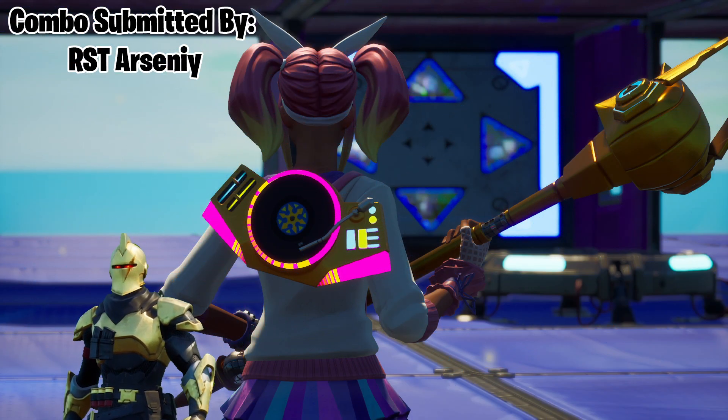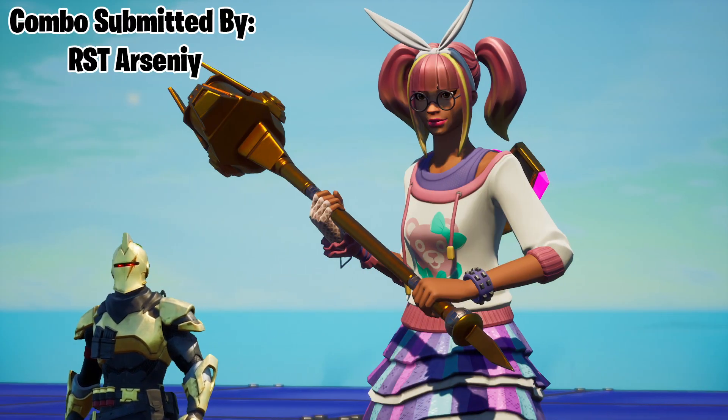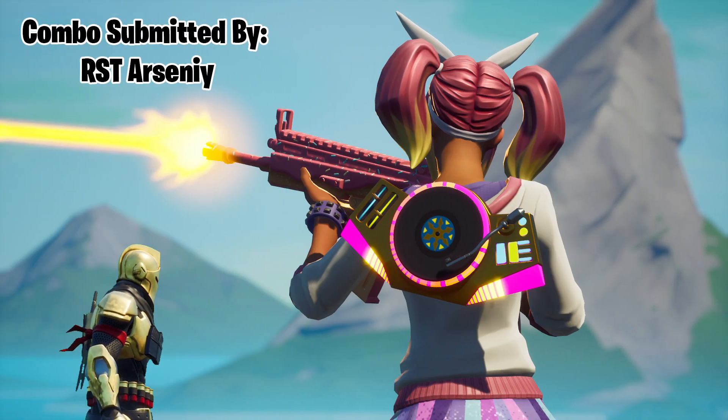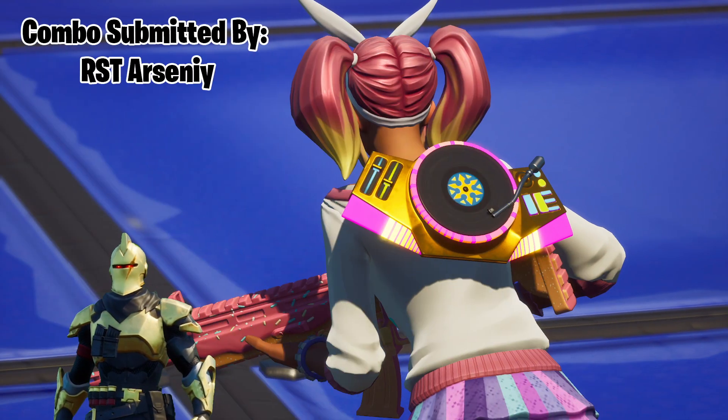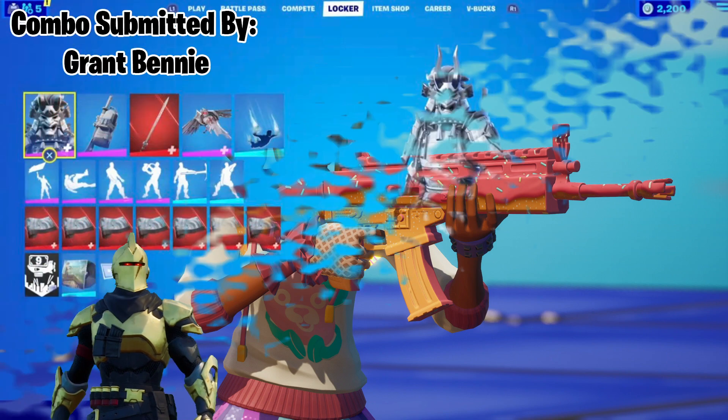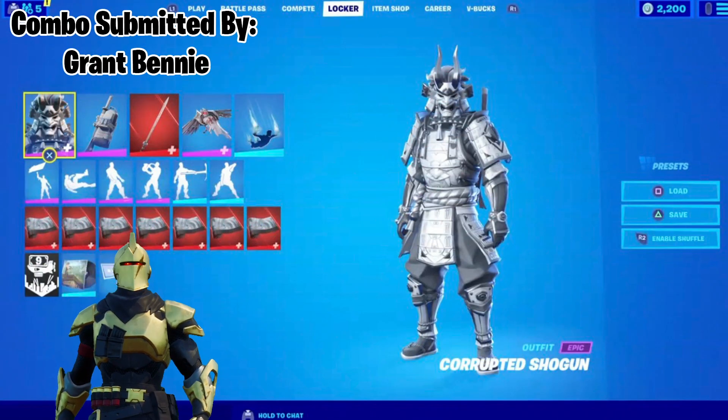Combo number 3 comes from RSTArsony and this is another very unique and exceptional combo. We have the Lace Outfit comboed with the Back Scratcher Back Bling, Scepter Harvesting Tool, Master Mix Glider, Vibrant Contrail, and Donut Wrap. I never would have thought that I would have liked the Donut Wrap so much, but it really seems like the perfect choice for this combo.